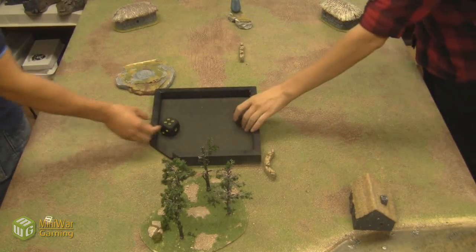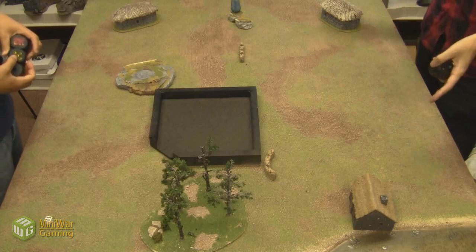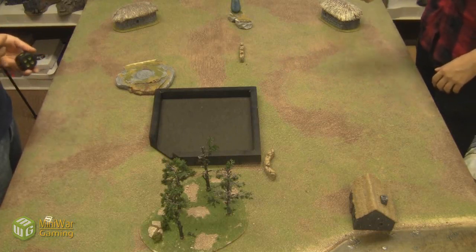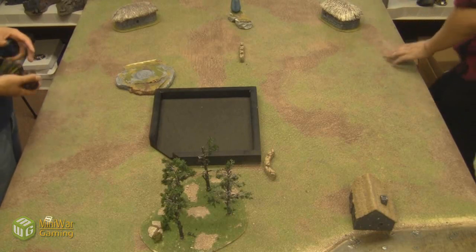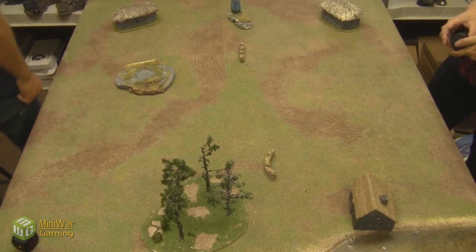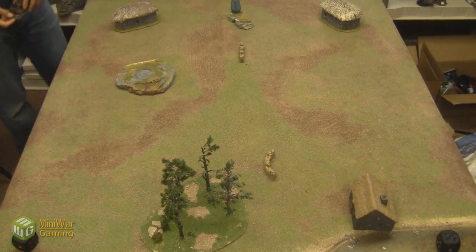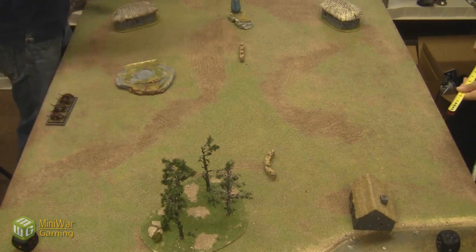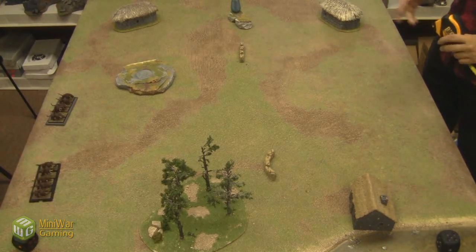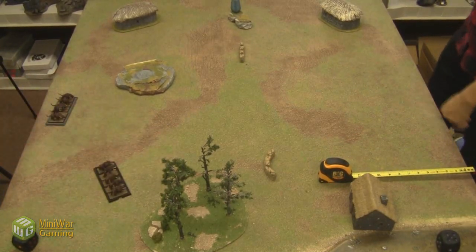We're going to roll off for who gets to deploy first. Now, the way this works: you deploy one unit, I deploy one unit. Whoever gets them all out first gets plus one when you roll off for who goes first. So you want to get your units out first if you want to go first. We didn't actually go over our armies, but we'll go over them in the course of the game as we deploy. You have a 12-inch deployment zone. We're doing a regular pitched battle scenario.